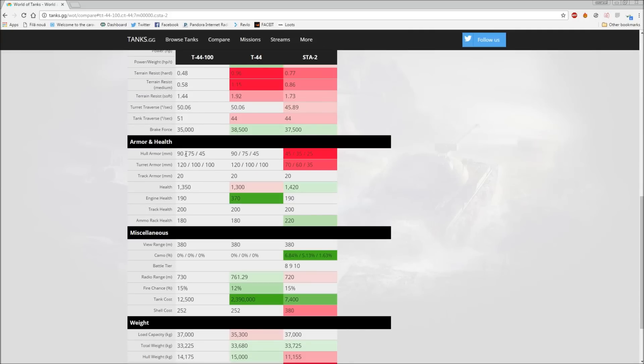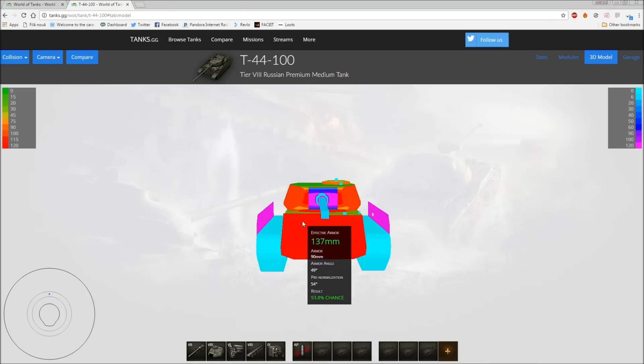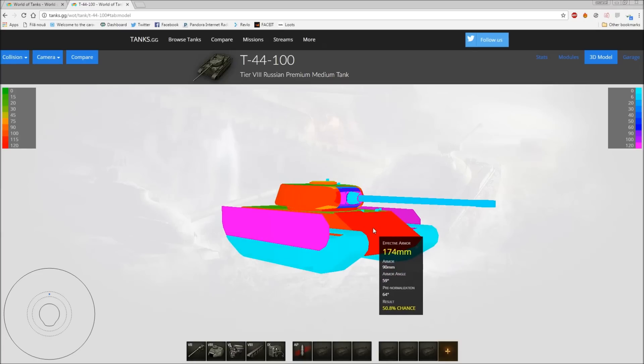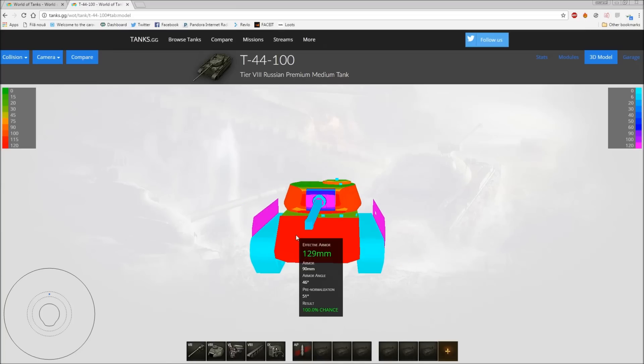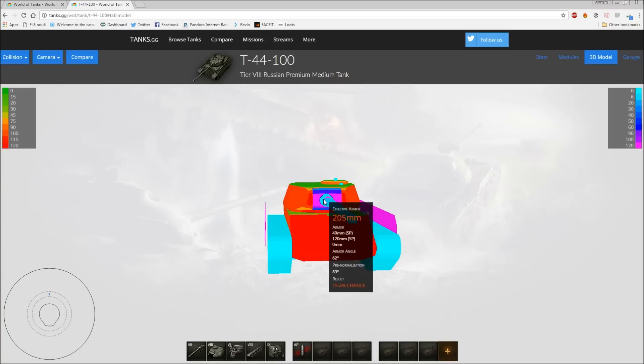Armor and health: it has pretty much the same armor as the normal T44 - 90mm frontal, 75mm side, 45mm rear. Turret: 120 front, 100 side, 100 rear. Looking at the armor model, the frontal plate is around 140mm effective; lower plate around 116mm. If you angle it you might get 170-180mm but that's unlikely. The gun mantlet is weak at 120-130mm, so you'll get penned in the gun mantlet quite a lot.